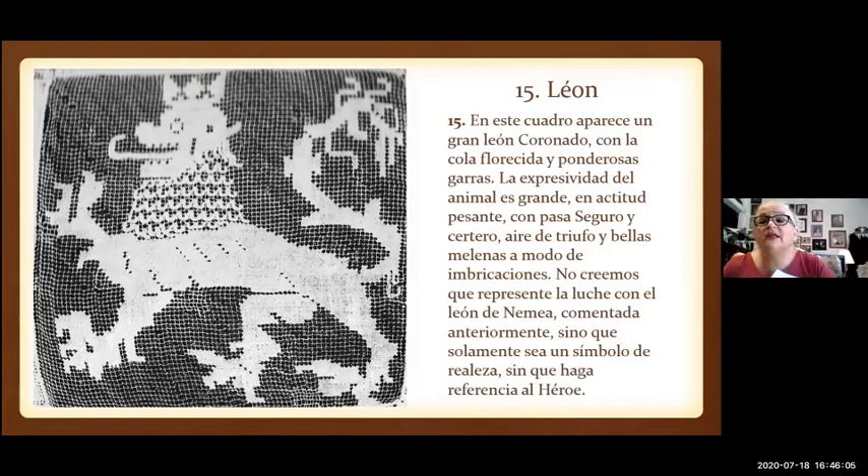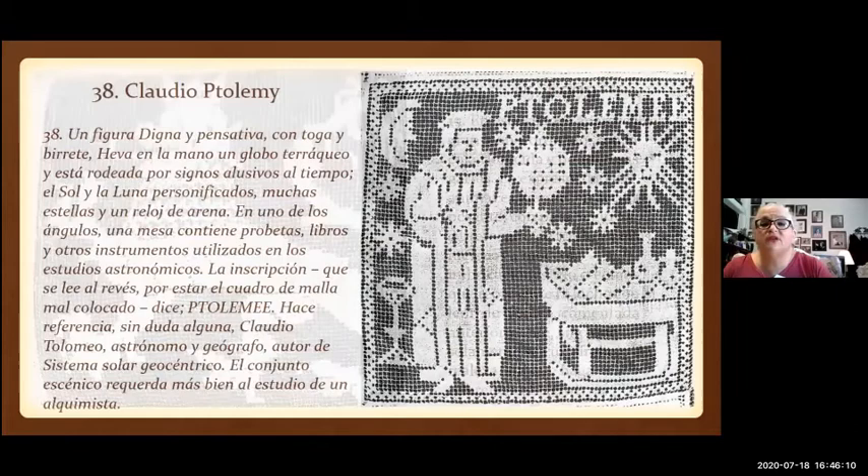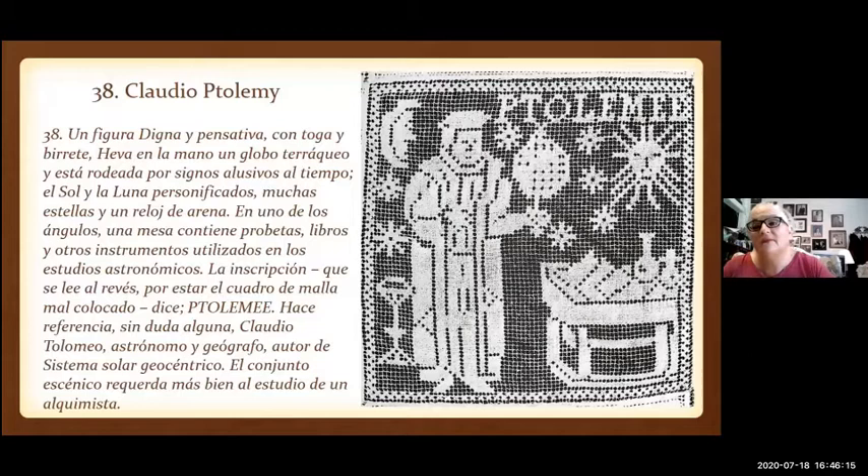So we'll go through the remaining panels quickly. Here we have Claudio Ptolemy. Despite his contemporary costume, this is referring to Claudio Ptolemy of the first and second century — he was an astronomer and a geographer. This is a really nice panel to work on, and notably it is one of the handful of panels done all in linen stitch. The next one is Neptune, also done in just linen stitch, which makes me wonder if maybe the person who did these two plus a few others was not as skilled as the person doing all the others — so this may have been done by the finisher.